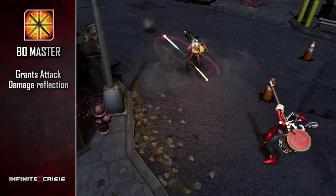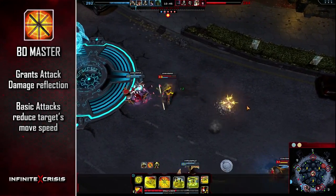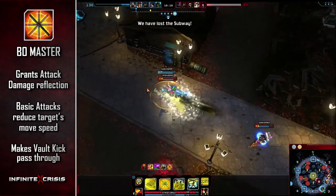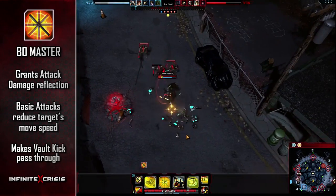Bowmaster grants Robin attack damage reflection and causes his basic attacks to reduce a target's move speed. Bowmaster also makes Vault Kick pass through and damage enemies. However, this combo will not apply his passive or knockdown.